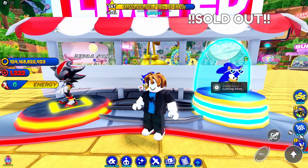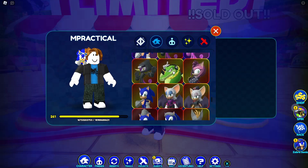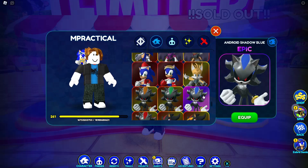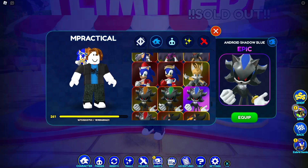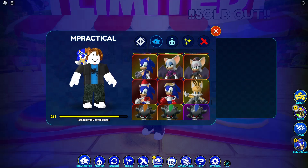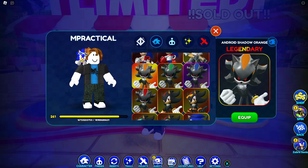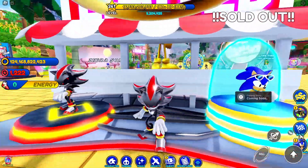As you guys can see, I got this, and that means I also got Red Android Shadow. There are a lot of characters here. I also unlocked Blue as well from the spin wheel — I am lucky, thank god, that took forever and I thought I was gonna miss it. I never bought Pink when it came out, so when Pink comes back around I gotta pick it up and then I'll have my Android Shadow collection complete, unless another one comes out.